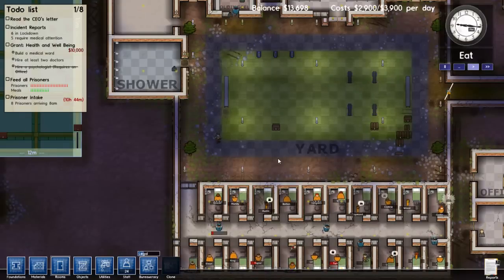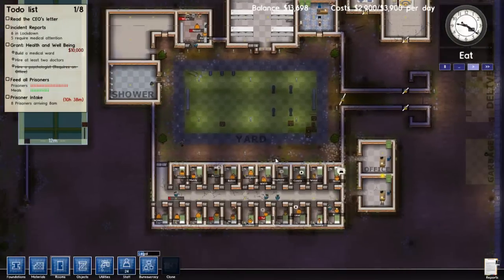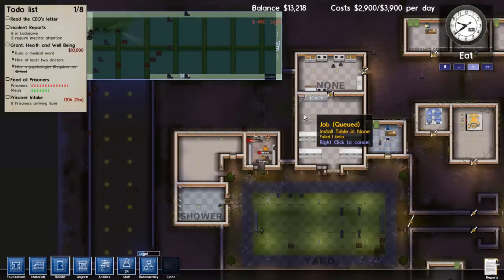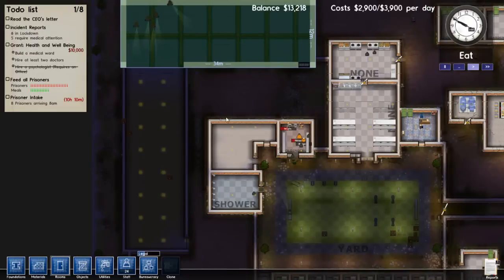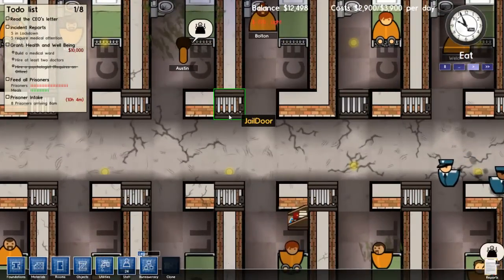So we're gonna continue this Let's Play for a while. We're gonna see how many prisoners we can get packed into Happy Tree Prison. For the final episode, which might be a few episodes from now, we're gonna let everything go to hell and see how fast we can bring about the downfall of Happy Tree Prison. We'll just call it a massive policy change by the Happy Tree Prison officials — we don't want to have them in the prison anymore, we want to let them proliferate in society.